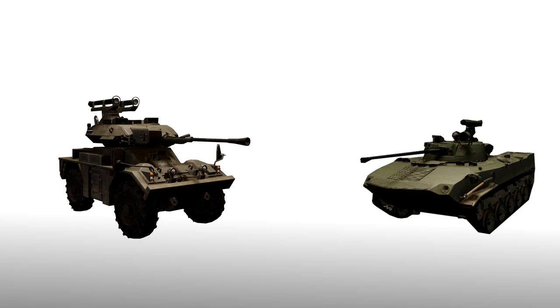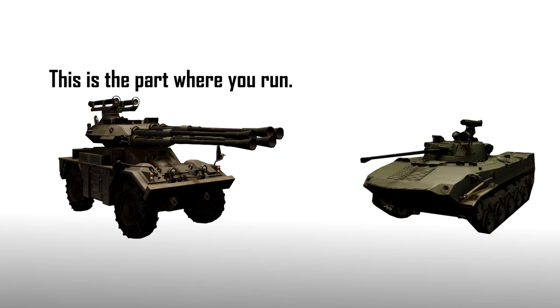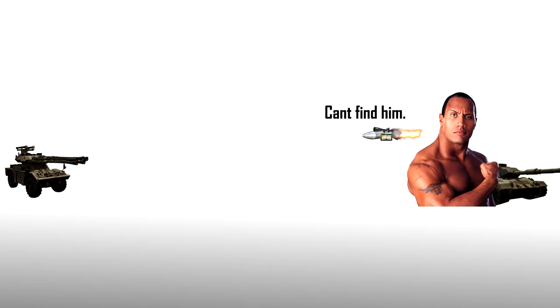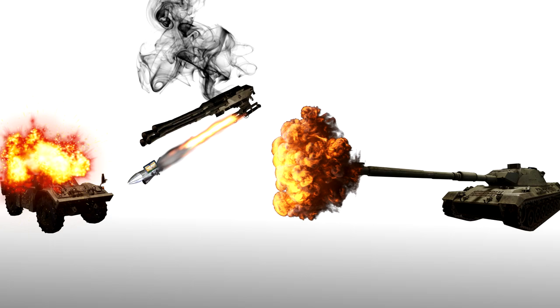If a paper tank approaches, compliment his tactical choice by showing off your cannon. If an armored tank approaches, worry not — use your ATGMs to deny the victim of his first win of the day. But don't be too far or the target will go behind cover. Being too close is not an option either — you will get wrecked before firing your missiles.